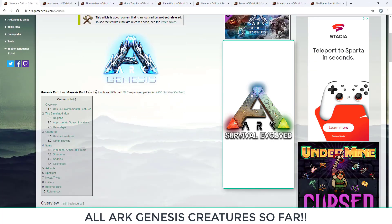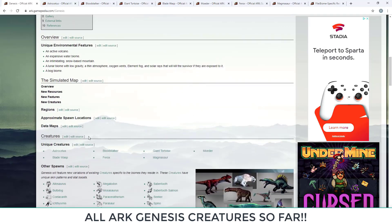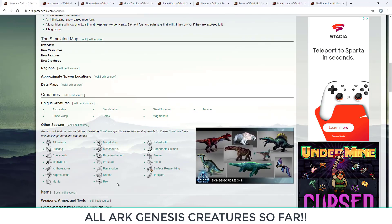Genesis Part 1 and 2 are the fourth and fifth paid DLC expansion packs for ARK Survival Evolved. We found out there's going to be an active volcano, an expansive water biome, an intimidating snow-based mountain, a lunar biome with low gravity, thin atmosphere, oxygen vents, element fog, and solar rays that will kill the survivor if exposed. There's also a bog biome. Some existing dinos won't be featured in Genesis to make way for the new ones.